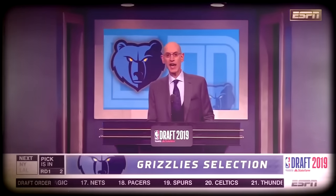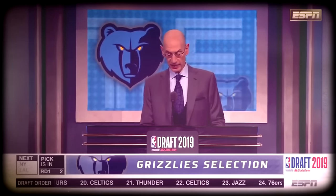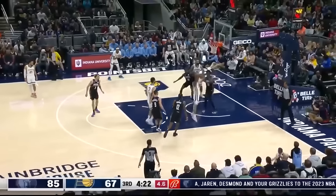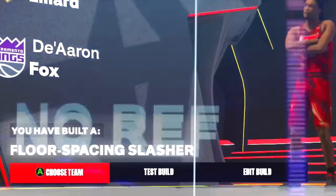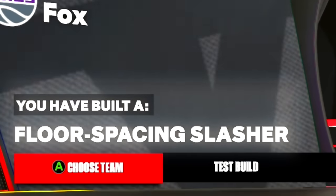With the second pick in the 2019 NBA Draft, the Memphis Grizzlies select Ja Morant. Every posterizer Ja Morant gets is plus one upgrade. I have recreated Ja Morant and this replicates his build the most out of any build on the game. Our Ja Morant build is called a floor spacing slasher.